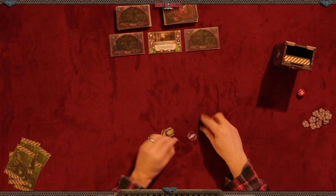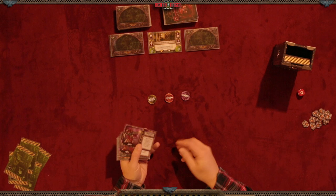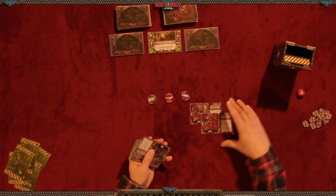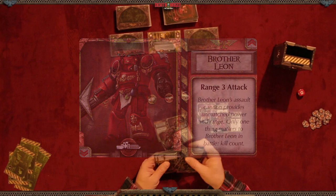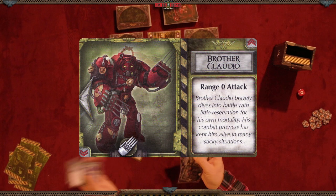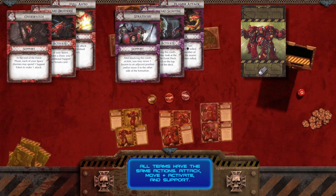Now I'm going to randomly select my marine teams. You can also just pick the teams you want. We've selected the purple team, the yellow team, and the red team. Remember, two marines come per squad — so we have brother Amino and brother Zeal for purple, brother Valencio and brother Leon for red, and brother Goriel and brother Claudio for yellow. Then we select the three action cards per team: red, purple, and yellow.